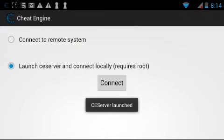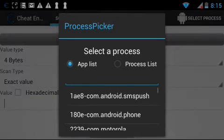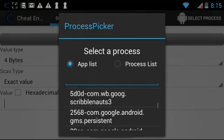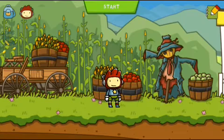You have to connect to your Cheat Engine server in order to do this. Then you have to select your process. Then you are back to your video game.